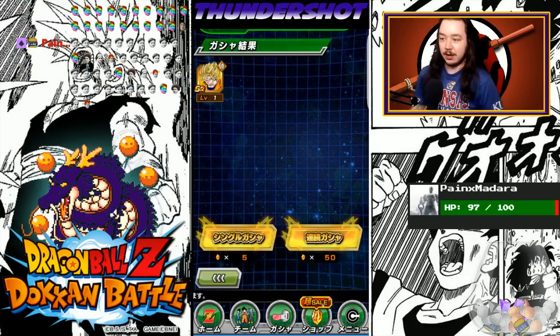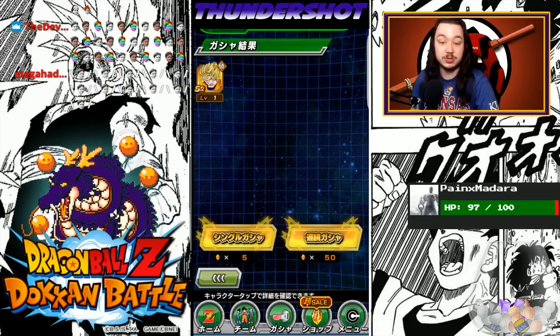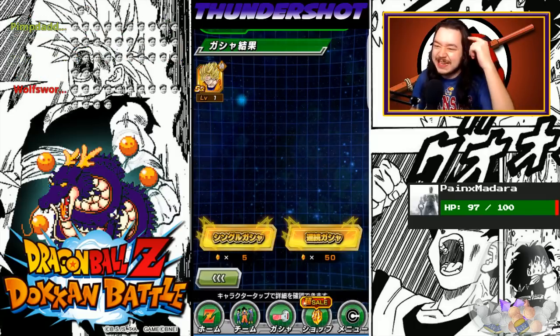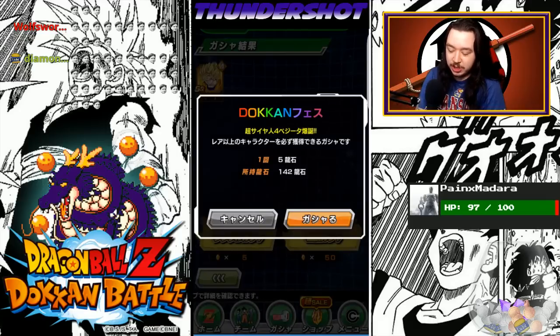This is the Screw the Legendary Rare Gohan banner, because it's not worth it. It's not. If you got Legendary Rare Gohan, fantastic — cheers to you. Not even worth me trying for it. It's just called being smart. It's called out thinking — out thinking what you're gunning for.